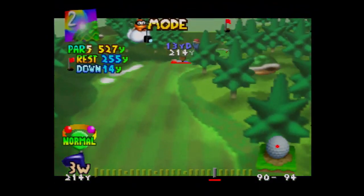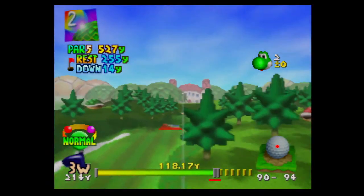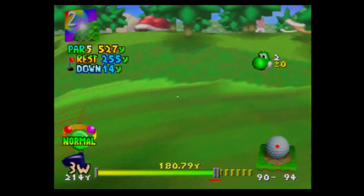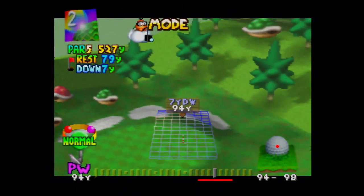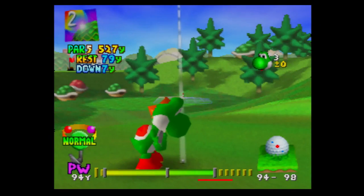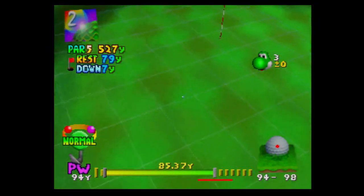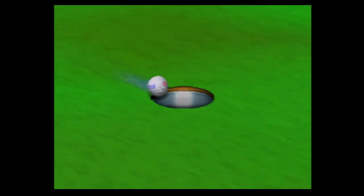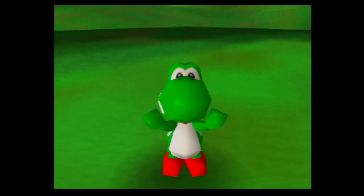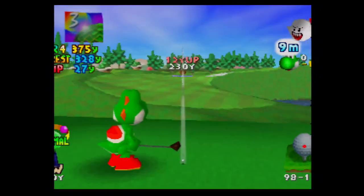We're not going to make it on the green in two — this is around the point where the par fives start getting longer. Using the sand wedge, I'm going to play it like this to get on the green and close to the hole. We still made a birdie and we have 10 birdie badges. After this tournament, the video after will just be getting the remaining birdie badges.